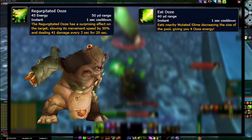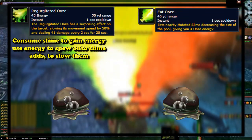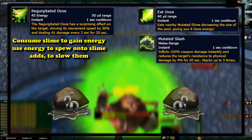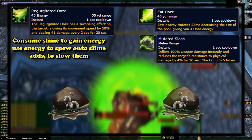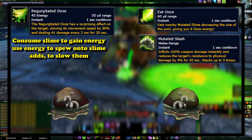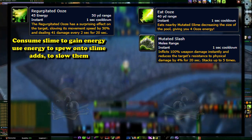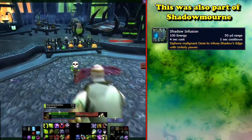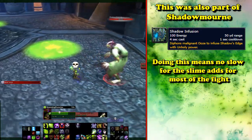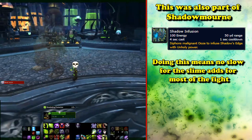Regurgitate Ooze costs this energy but allows you to spew it onto enemies, slowing and dealing damage to them — best used on the slime summoned by the boss to slow them, so your players can both kill and escape the attacking adds. And last is a simple slash attack that puts a physical damage increase debuff on enemies, great to use on the boss to increase your raid's DPS when you're not busy dealing with the adds, or running around the room just eating oozes, which is what you do most of the time. During the quest for the Shadow's Edge, there is also another ability that infuses the axe with the power of the plague by filling it with the blight multiple times, making the fight quite hard as you consume slime but don't use it to slow adds.